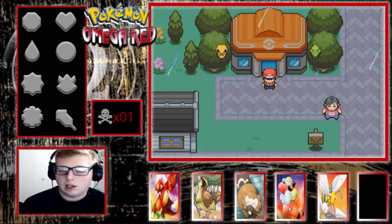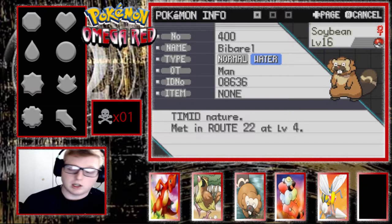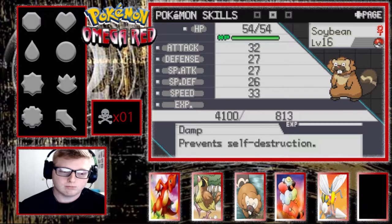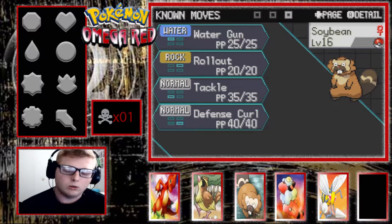So what I did was grind up the team so we'd be ready to fight this gym. We got Soybean the Barbaro — he's got Damp, which is great. There was a Pineco that kept trying to self-destruct, but Soybean saved me. Great mon, love him. His moves are Water Gun, Rollout, Tackle, and Defense Curl. And I didn't know he'd evolve so early — evolved at level 15. I swore the Barboach was a later evolution.